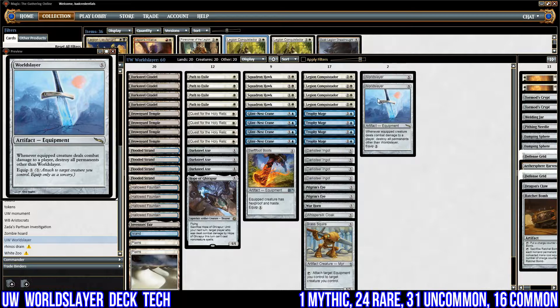It's based around this card here, World Slayer — a five-mana artifact equipment with five to equip, but whenever the equipped creature deals combat damage to a player, destroy all permanents other than World Slayer. So that's everything: their lands, our lands, our creatures, their creatures, everything except World Slayer. You might think it's not very good for our opponents, but it's also not very good for us. How do we play around this? The whole point of this deck is to build around it so that after World Slayer has caused damage, we are in an advantageous position.